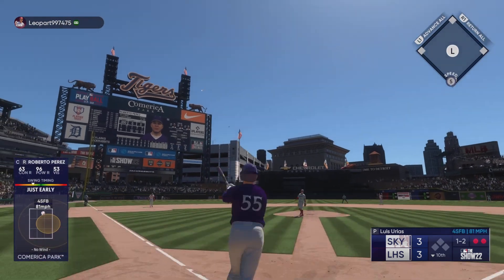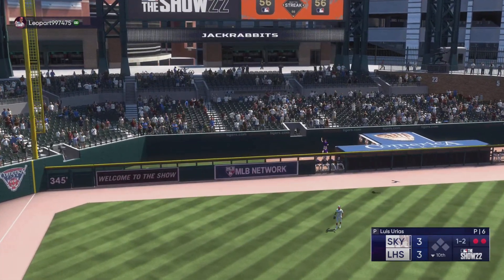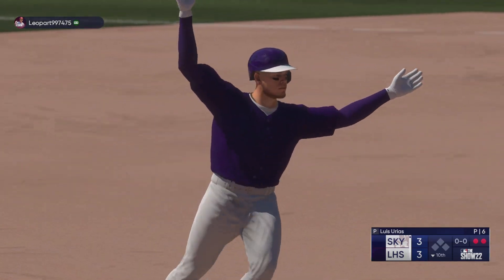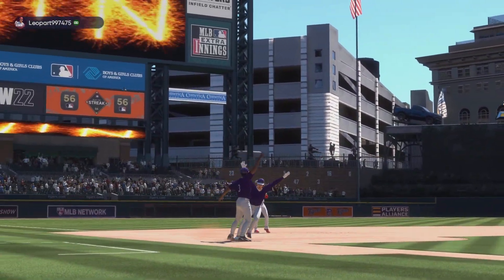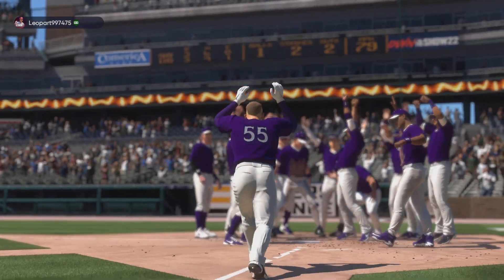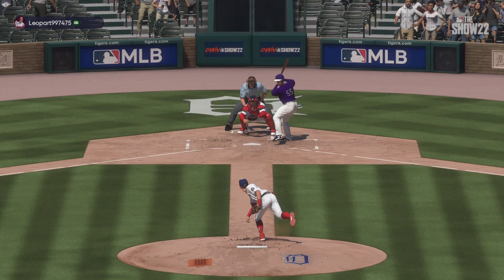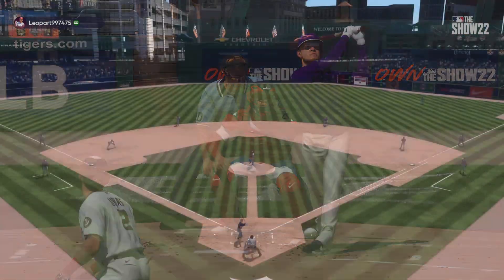And this one is blasting — high and deep, it's out of here! All game. Roberto Perez leaves the yard and they walk it off in extra innings. It seems like every guy is trying to come up with a big swing to hit the homer and end the ball game — well, he did it. Huge swing of the bat. We're all heading home.